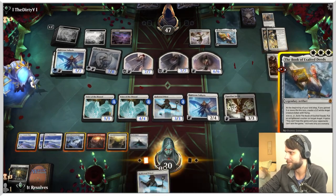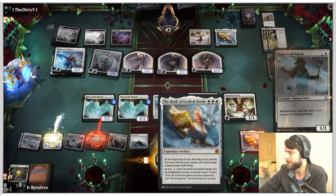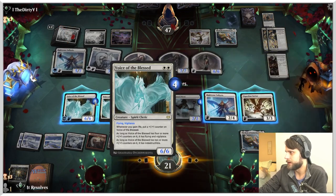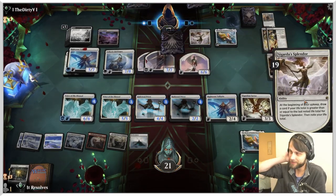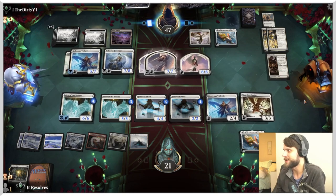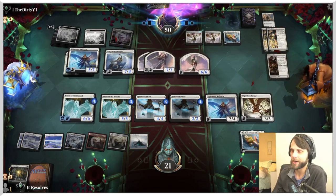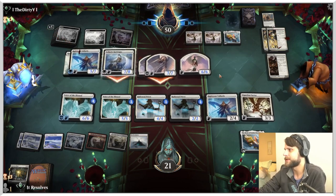We just play the book out — what else? We do this, gain some life. That's semi-helpful. This is a very interesting board state — they are definitely winning, by a long way. So Sigarda's Splendor — a card we should have played. Mistakes were made, but it's okay, it's totally fine.